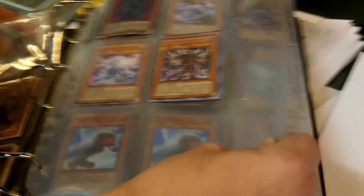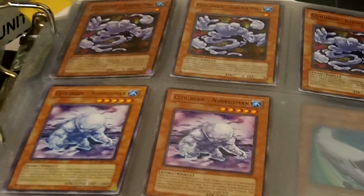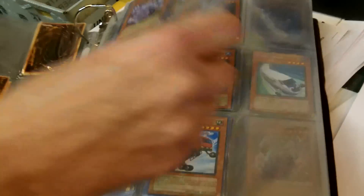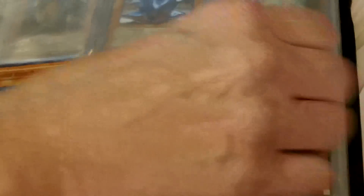Some of the cool commons — Evil Hero Inferno Gamer, and Evil Hero Malicious Edge, which is a cool looking holographic. Lots of cool commons there. I like to show everybody some of the hard to find cards here. Let's go through Gladiator Beast. Alexander's a cool looking card. There's another couple rares there.